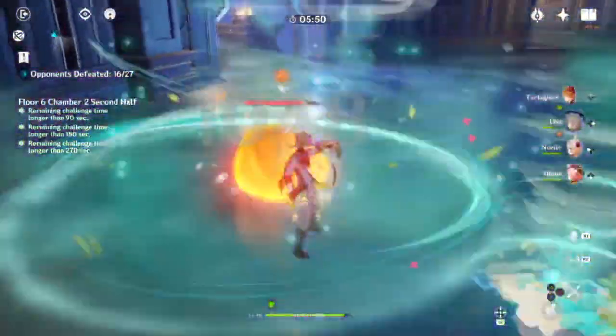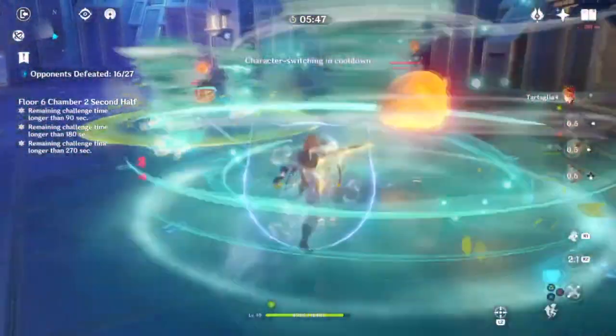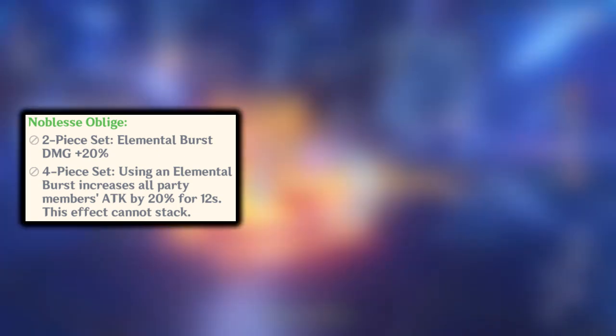For artifacts, hands down the best set for support Xinyan is Noblesse Oblige. The 2-piece set gives elemental burst damage increased by 20%, which we need. The 4-piece set means using an elemental burst increases all party members' attack by 20% for 12 seconds — this effect cannot be stacked. So each time you use Xinyan's ult, your entire party gets a 20% attack bonus, which is very good for your main damage dealer.